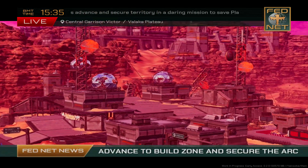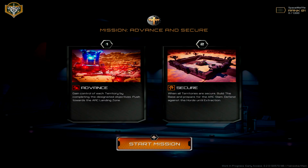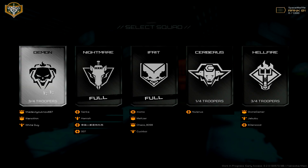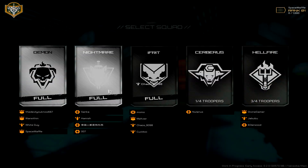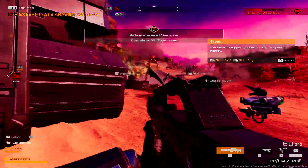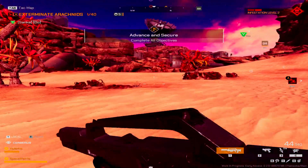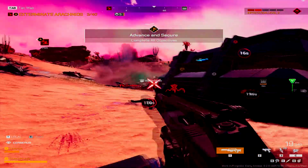We go live to planet Valaka - elite deep space Vanguard troopers deploy state-of-the-art subsurface scanners to find the bug hives. Gain control over each territory by completing designated objectives, restore the ARC landing zone - we got it. We will be Operator this time. Brimstone One this is an assault and secure mission - our objective is to set up a base and gather data on the site. First priority is to secure a base of operations.